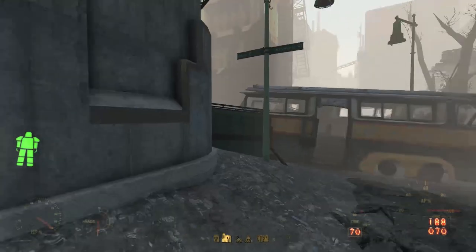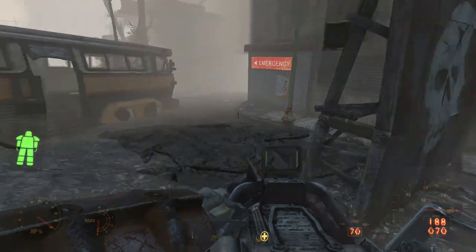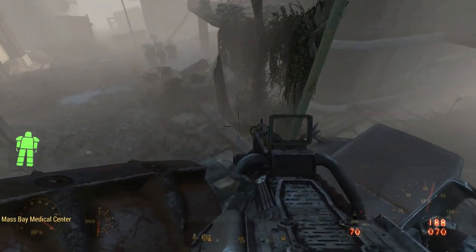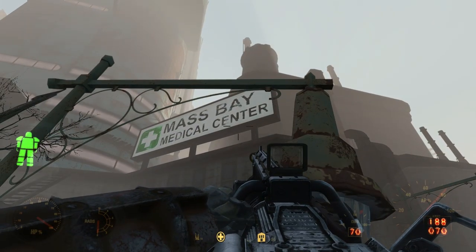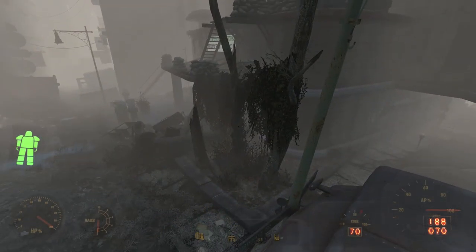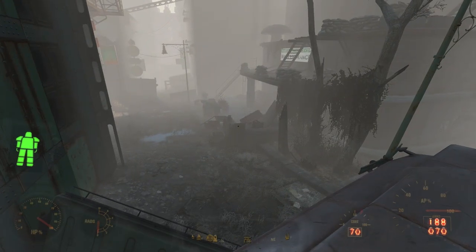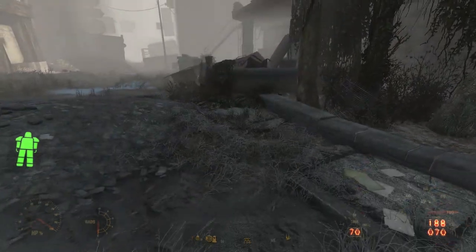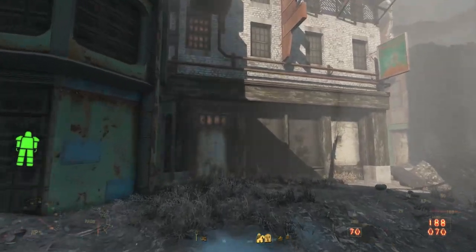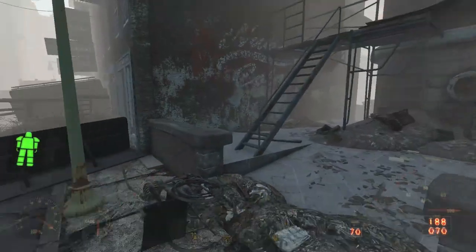Our study of the Gunners' mercenary faction next brings us to the Mass Bay Medical Center in the heart of downtown Boston. This is a ruined hospital that the Gunners have taken over and fortified. From a game design perspective, this is one of the most elaborate, well-made dungeons in the entire game. There are half a dozen entries and exits into this place that lead into other buildings and places of interest. You can spend hours exploring this building and the structures around it.